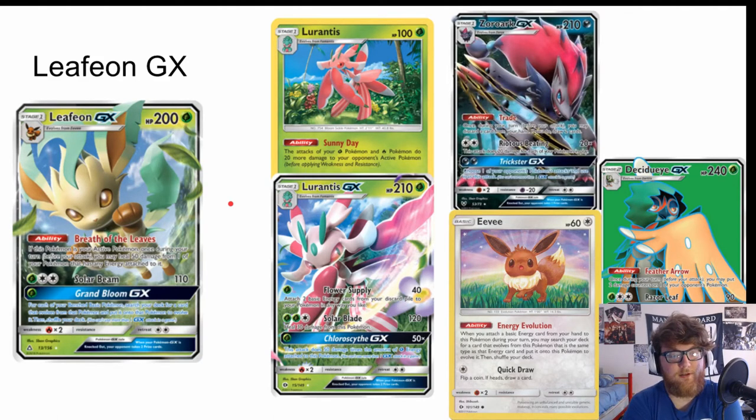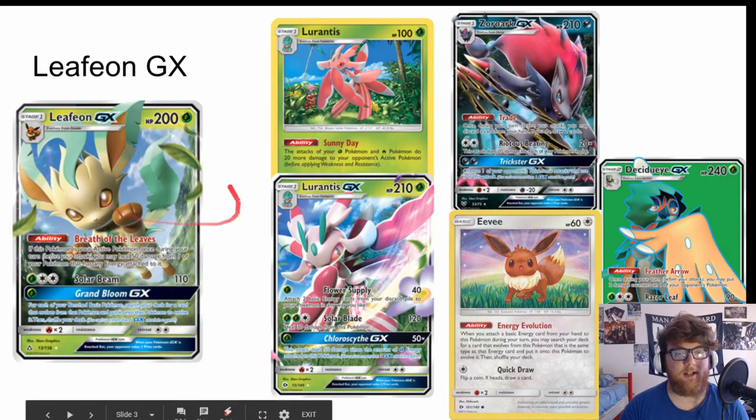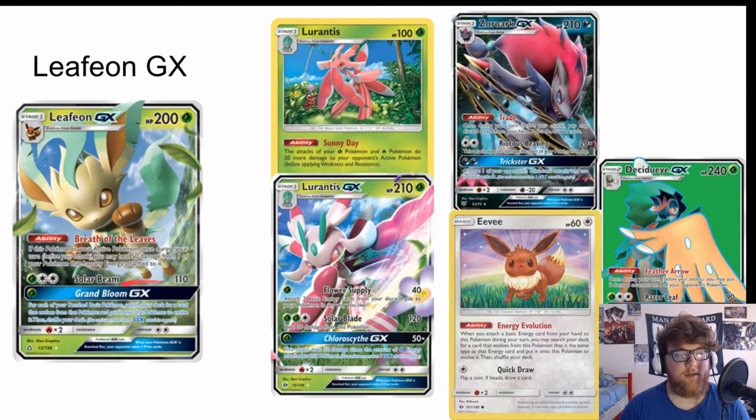That means you can use Grand Bloom really early. Its ability, Breath of the Leaves: if this Pokémon is your active Pokémon, once during your turn before your attack, you may heal 50 damage from one of your Pokémon that has any energy attached to it. That Breath of the Leaves ability is really nice to have. Solar Beam costs a grass energy and DCE for 110 — not too bad.